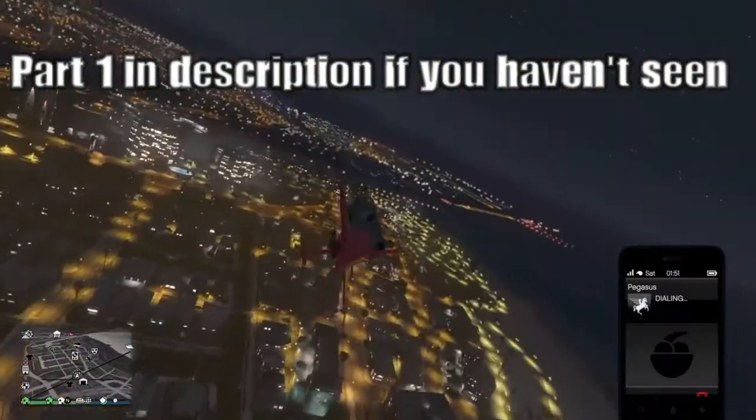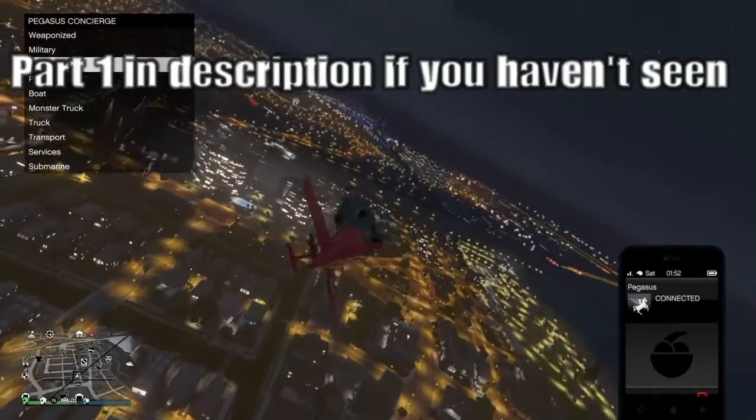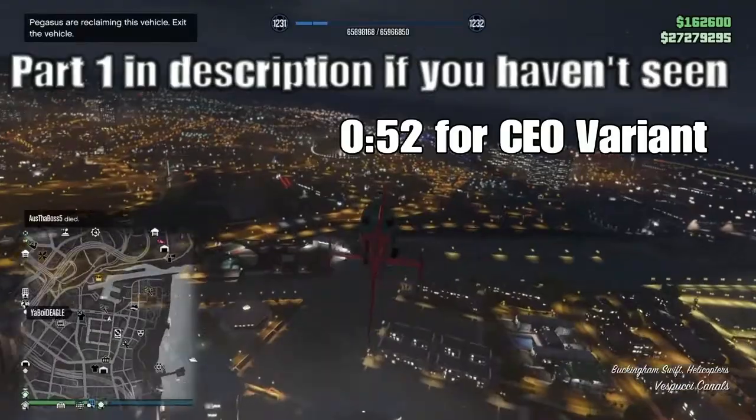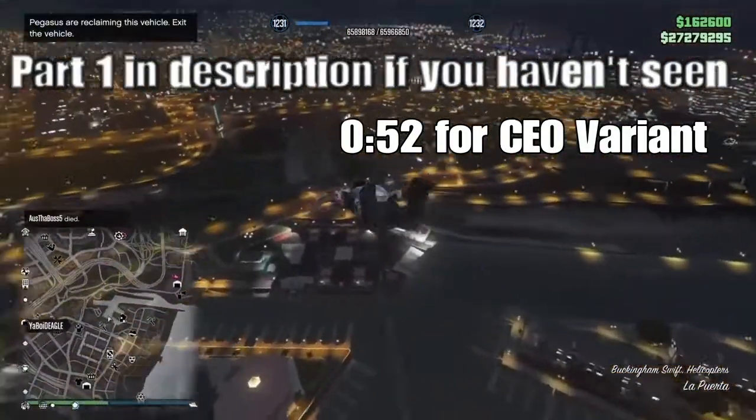First thing you'll need is a Cargobob. It's on the Warstock website with a price near 2 million. If you don't have the money, skip to the following timestamp in the description or on screen for the CEO variation.